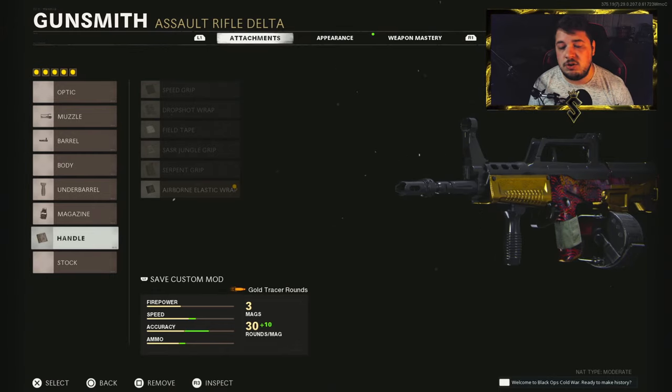By far my favorite QBZ build in the game. I wasn't a huge fan of the QBZ when using it at long ranges — the recoil control and the damage just weren't there. But I highly recommend you give it a go. The iron sight may be a little difficult to get used to, but once you really start playing with it, give it the time. It is 100% worth it.